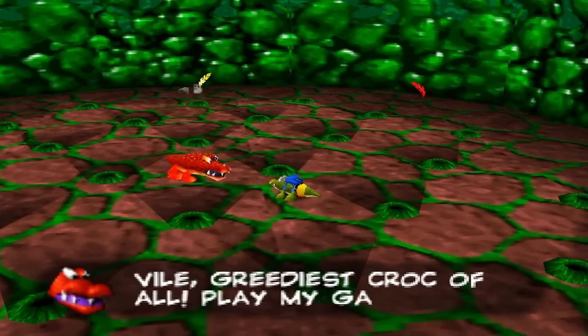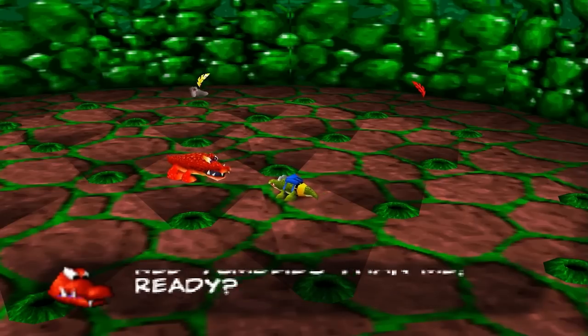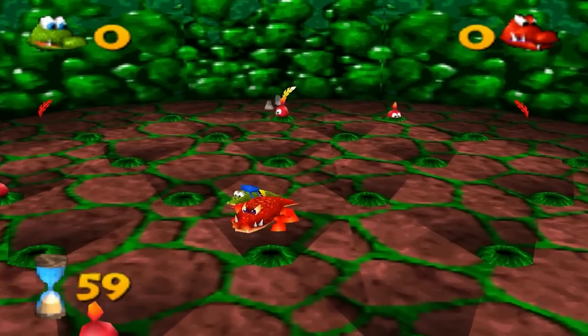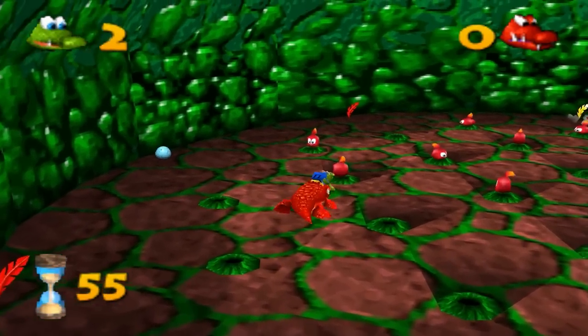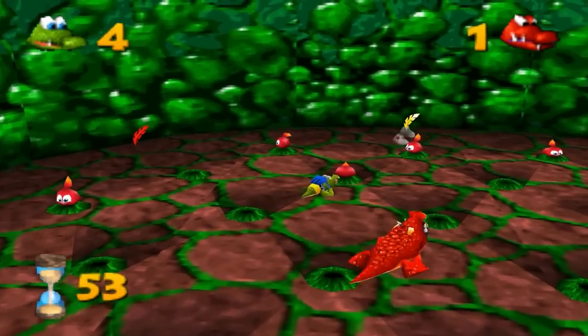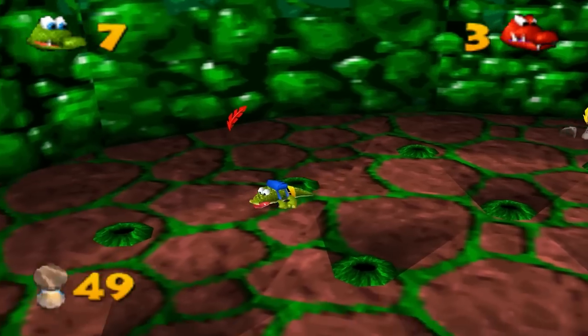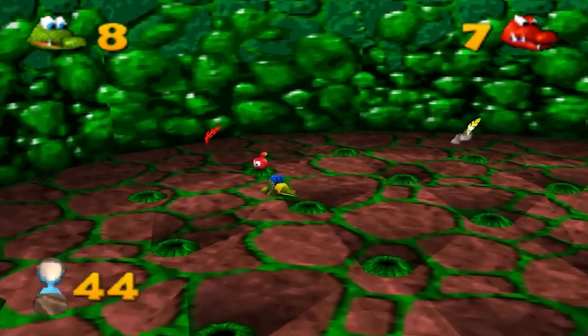I'm Mr. Vile, greediest croc of all. Playing my game to win a prize — accept a challenge or chicken out. Game is simple: eat more red yumblies than me. Ready? Three, two, one, go! So basically these pop out and you just need to grab them before he does, which can be a bit harder than it sounds because they just appear randomly. You can get a streak of bad luck where he gets a whole bunch and you get absolutely none.